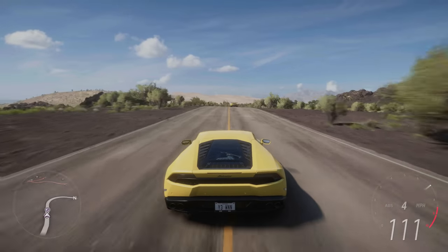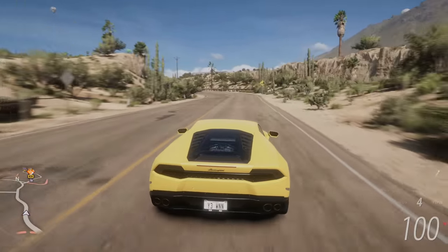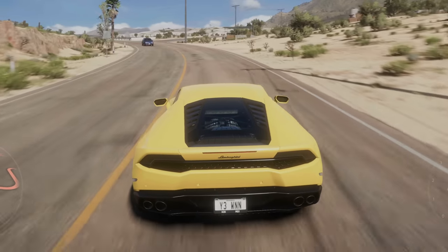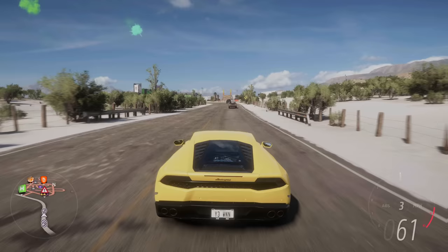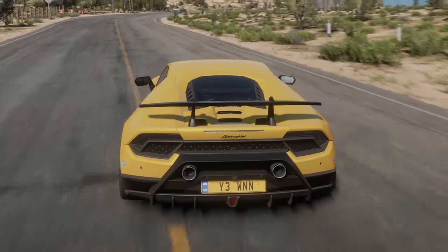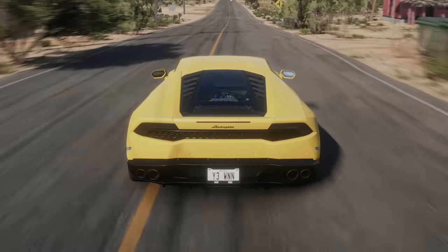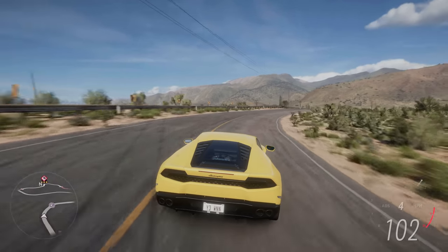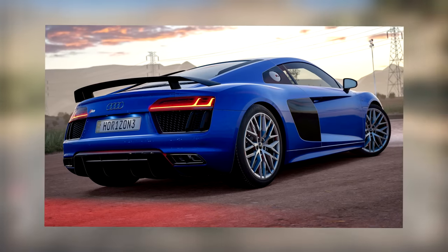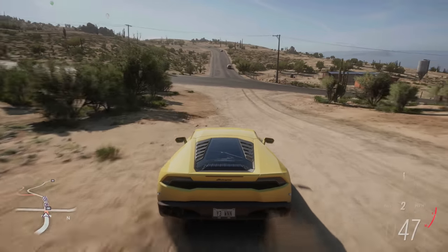Number plates were first introduced in Forza Horizon 3 and have been carried on through every future Forza Horizon game. But they've been a little bit weird on the Lamborghini Huracan. In Forza Horizon 3 you get a rectangle plate; in Forza Horizon 4 you also get a rectangle plate; but in Forza Horizon 5 you get a sort of square American-style plate. You might think that's because the game is set in Mexico and Mexico has American-style plates — but on the Huracan Performante and the Evo, the number plate is a rectangle. Only on the Huracan is it a square-style plate, which is really weird. I've only ever noticed it on the Huracan.